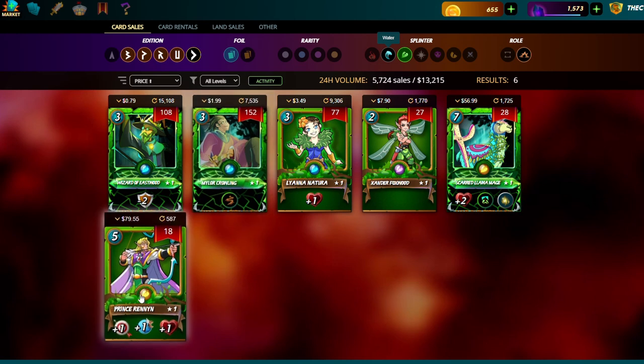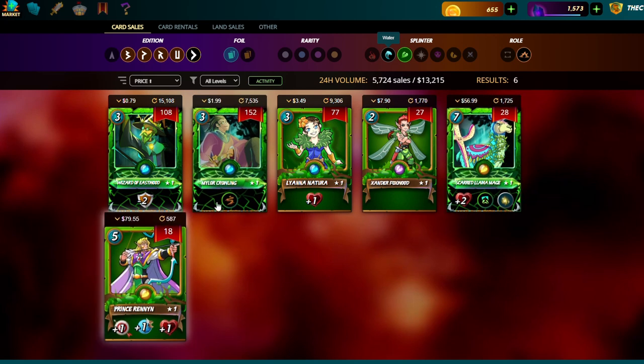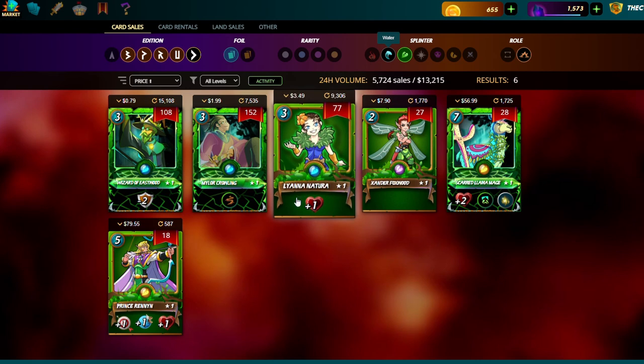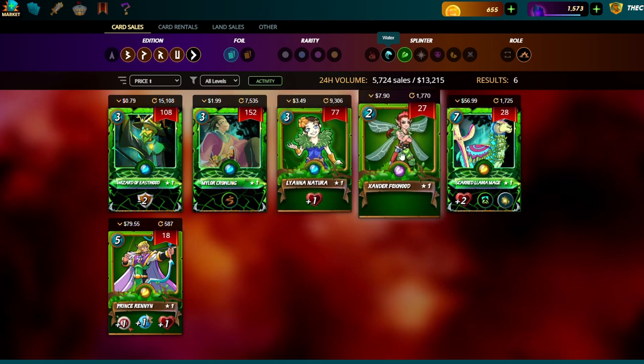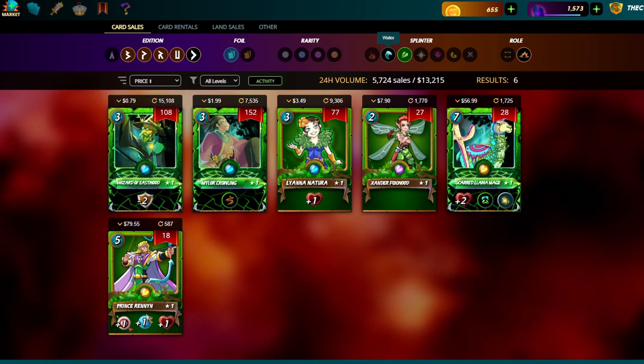Llama is number one, Crowling is number two, Prince Renee is number three — but in gold league and above I would argue Prince Renee becomes number one or two. Number three I'd then put Lyanna, then Xander, and last is the Wizard of Eastwood. That's how I rank the summoners — let me know how you rank them. Now we'll go on to the different minions and which ones to look out for.